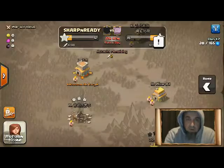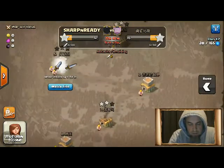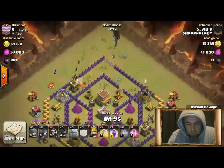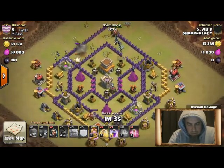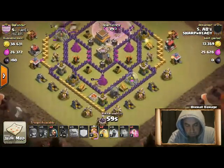Now the base that I'm going to be attacking tonight — just have a quick look, see how AB is doing there. Ground attack. He's doing a go-wipe. No, he's using hogs. Good luck AB.